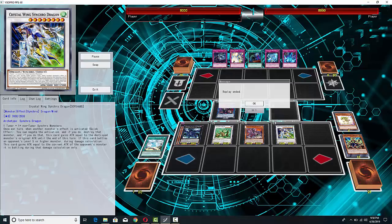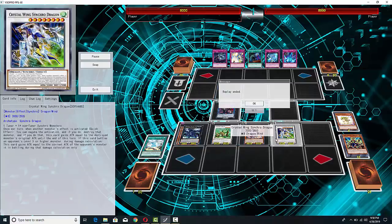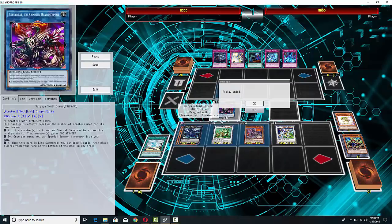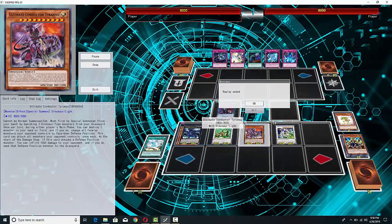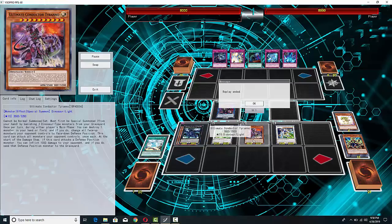Maybe you could go for Super Polymerization, but looking at the field, it probably wouldn't actually work, although there are a bunch of Fusion Monsters out there. The point is, this would be an incredibly difficult board to out — your opponent would not be able to use spell cards or monster effects. Obviously, Conductor Torano could just launch this dude, you could put your opponent's monsters face down, and you would still easily have enough for an OTK.